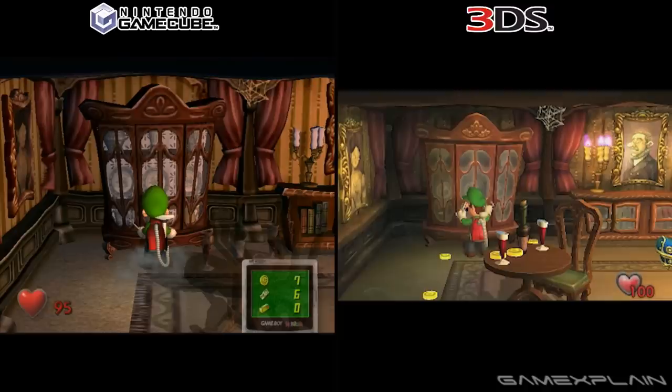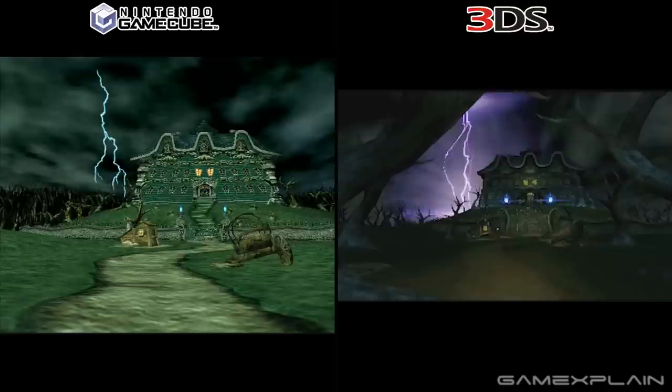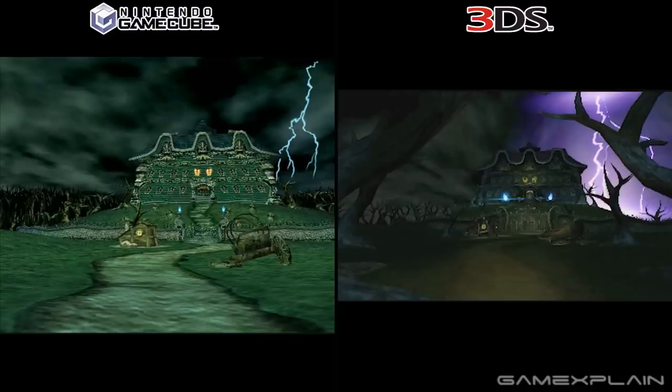But there are some perks too, such as the 3DS's wider screen, giving you a noticeably wider field of view. Take this scene for example — on the 3DS, you can see the entire portrait hanging on the wall to the right, whereas on the GameCube it's entirely cut off. And it might be because of that wider view that a few additional trees were planted outside the mansion, which now better frames the manor itself, making it look even creepier and more menacing.